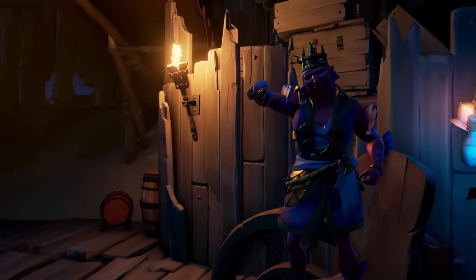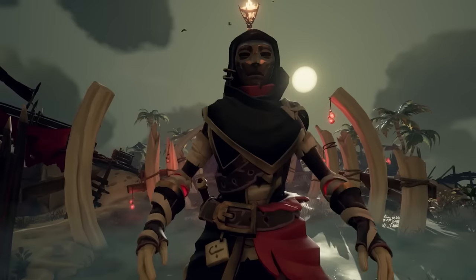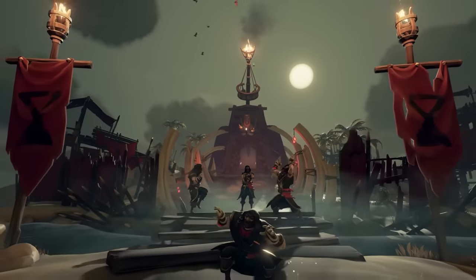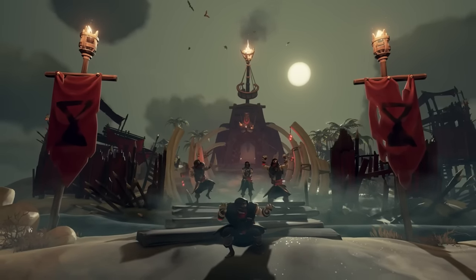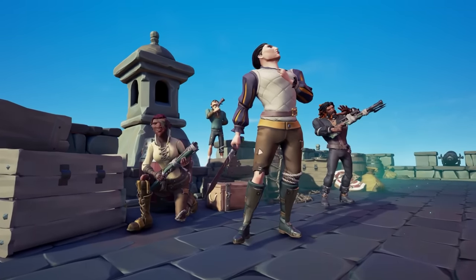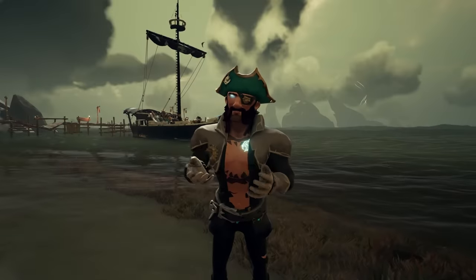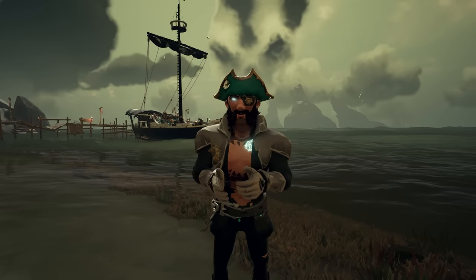The Ghoul and Glory event runs from October 27th to the 1st of November 2023. To partner with this there will be a Pirate Emporium sale and re-release of some Halloween-based cosmetics at a discount, running between the 28th of October to the 5th of November. You can expect to see items like the Jackalooter costume, the Crimson Crypt, and the Graveyard Gladiator items returning at a discounted price. On top of that there is going to be a redecoration of the outposts in Sea of Thieves to make it a little bit more Halloween-y as a seasonal update.